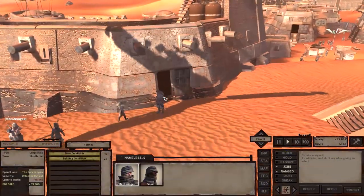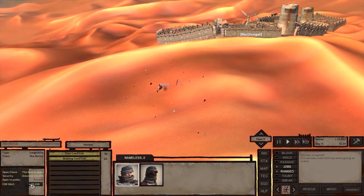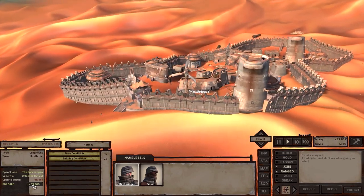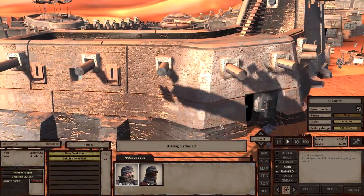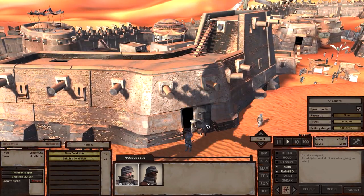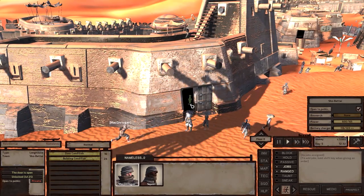Today we're going to get our new little building here. To buy our building, we just have to click on it and click on this button here. And there we go — get out of my house! My house now.